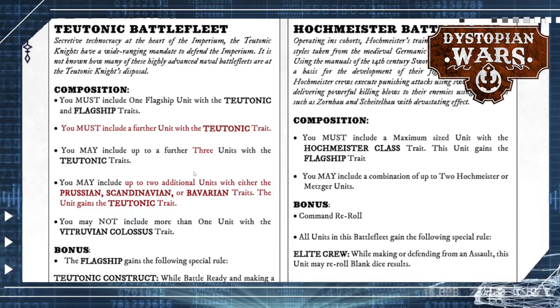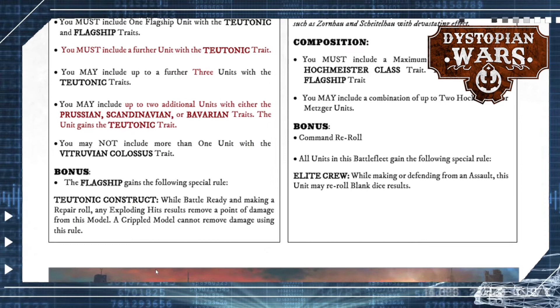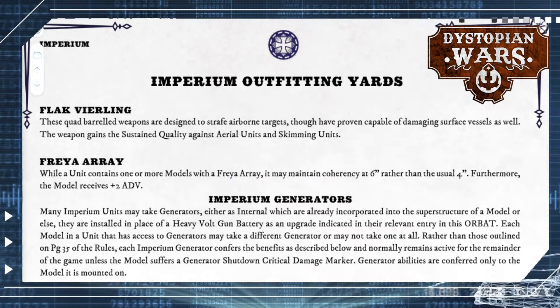You cannot include more than one Vitruvian Colossus; if you want to spam Colossus you're stuck with the Hochmeister Battle Fleet. Taking three Hochmeisters lets you slam them into a single battle fleet giving an extra command reroll, and they get elite crew — very handy since Hochmeisters are very likely to be found in an assault. The bonus for the Teutonic Battle Fleet is also quite strong: they get the option to repair a bit of damage if they are battle-ready, similar to what the Enlightened can do.